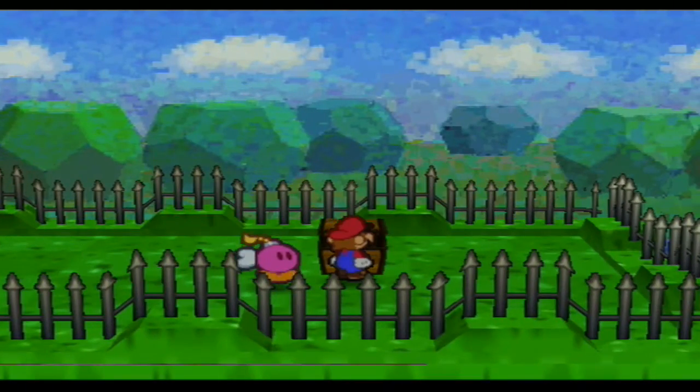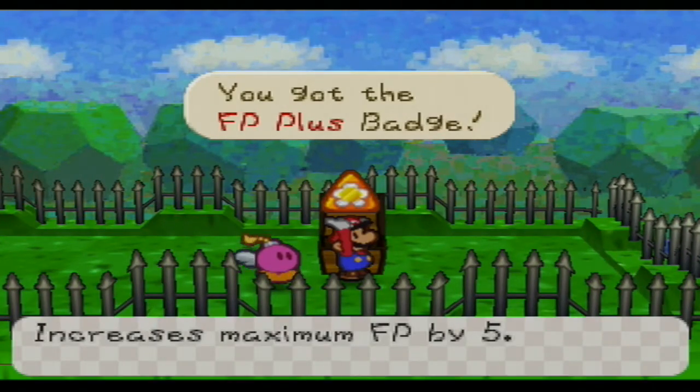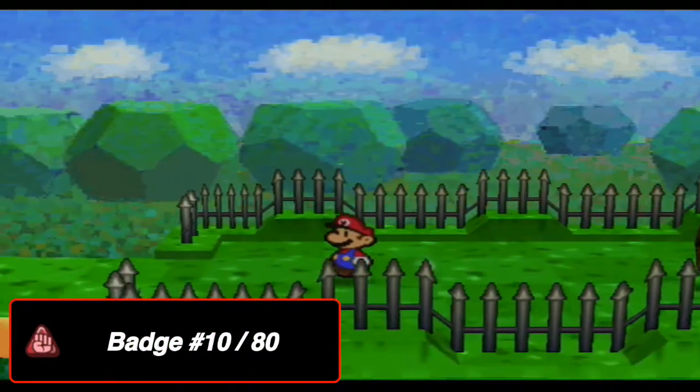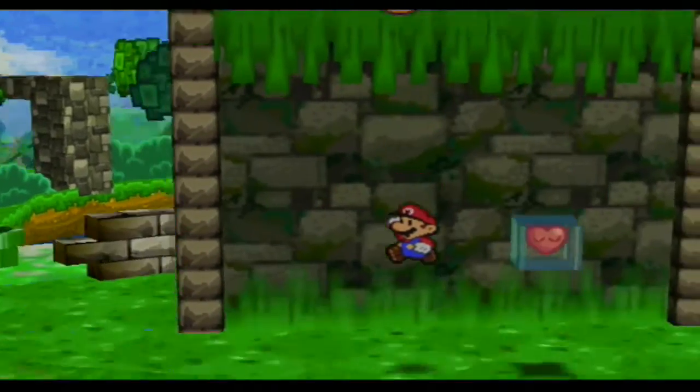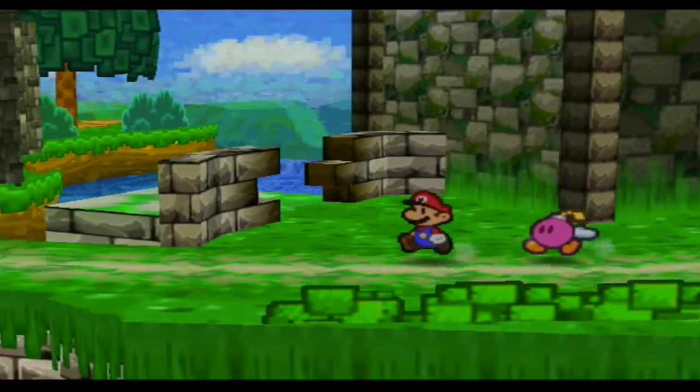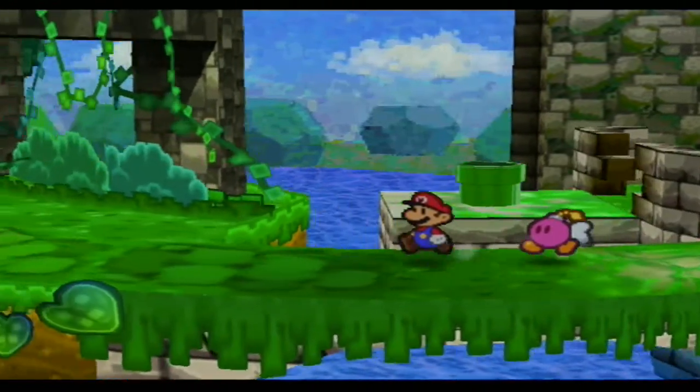This right here gets us the FP Plus badge, which is the equivalent of the HP Plus badge — you already know what it does. It costs 3 BP and gives 5 more FP. The HP Plus badge costs 3 BP and gives 5 HP.